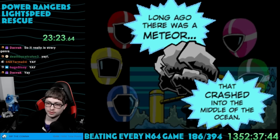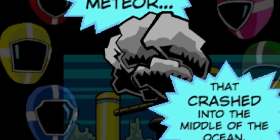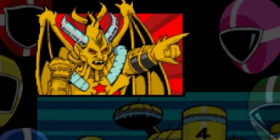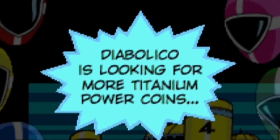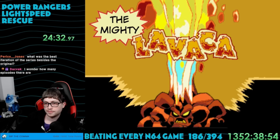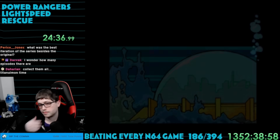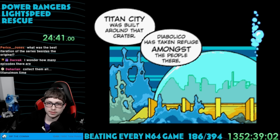We get a rather lengthy cutscene where we learn a gigantic titanium meteor crashed into the ocean long ago, and the one we found was just a small piece of it. This evil guy Diabolico is searching the bottom of the ocean for more of those titanium power coins. We've got to put a stop to all that. Riveting story, I tell ya. Now we're on Episode 2, Dangerous Tides. Thankfully there are only three of these — any more and I might have to make this a two-part video due to all the excitement.